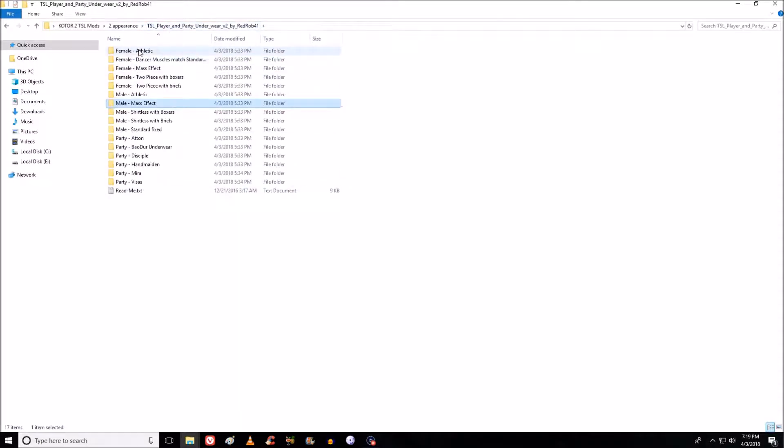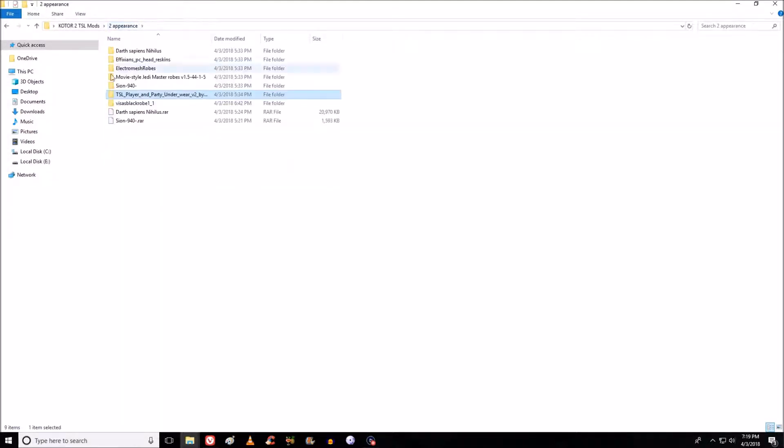I skipped the other appearance mods — I thought about doing Atton on Peragus since he might be in his underwear too, but decided not to bother. And then there's the Visas Black Robe — normally when you put clothes on Visas or Kreia, it doesn't visually change what they're wearing. But the Visas Black Robe actually changes how she appears, and it's a cool-looking robe. I think you have to start a new game for this one, as it wasn't in the inventory in my test saves, so I'm not sure if it'll work — but they sound cool, so I'm throwing them in.